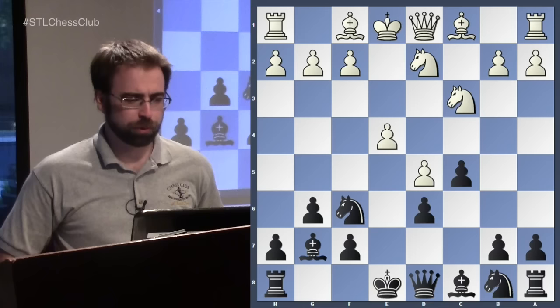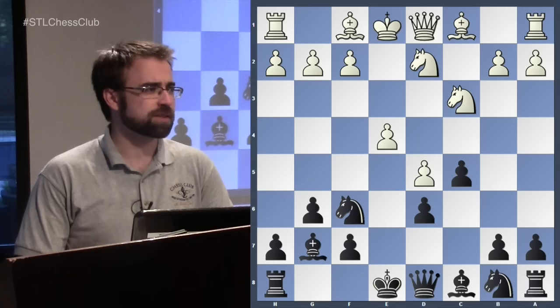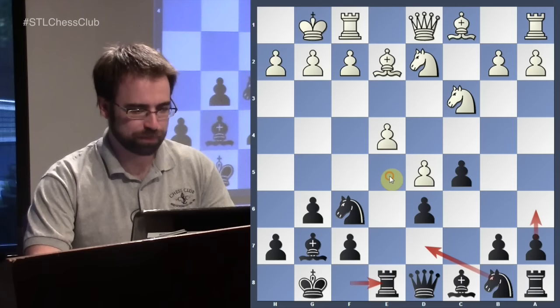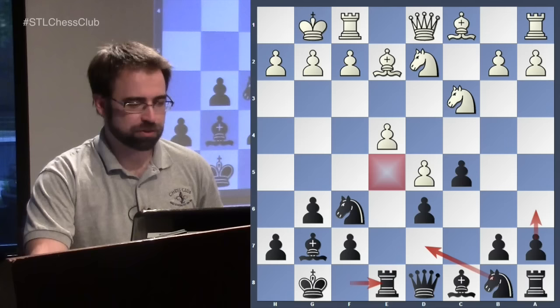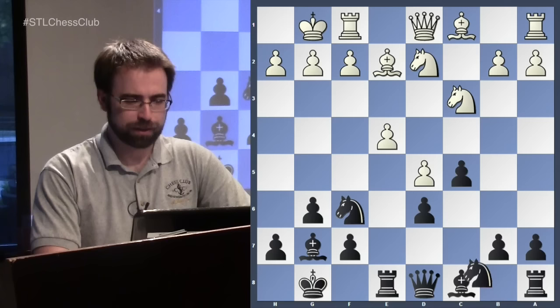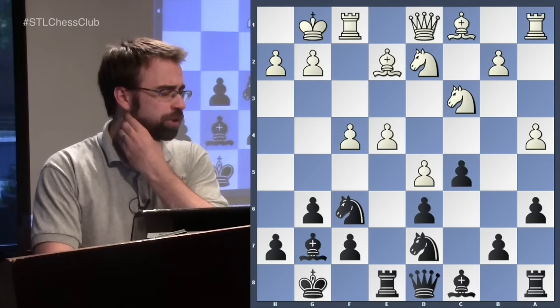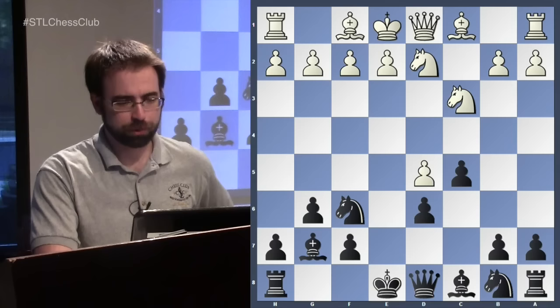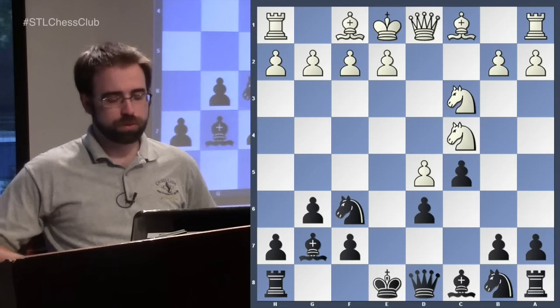It's worth mentioning that if they play e4, they've sort of transposed to some of the main lines we've already looked at. Black does his typical maneuvers — putting pieces in place, trying to play b5, trying to take control over e5 so White doesn't play e5. In a normal position, White is trying to play for e5 and Black will eventually try b5 for queenside play. But since the focus is on what happens when they withhold e4, we'll take a look at the knight's tour.